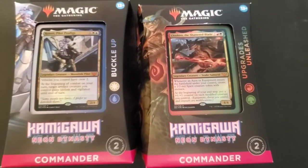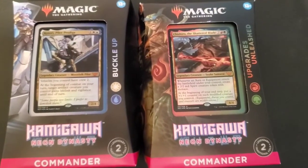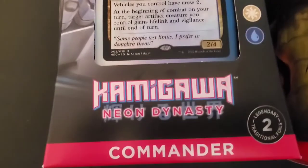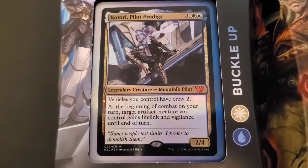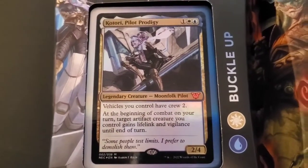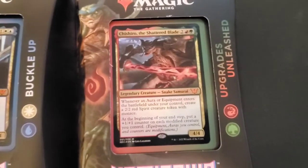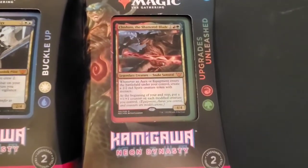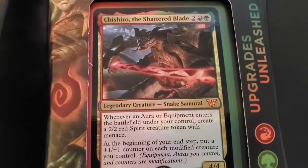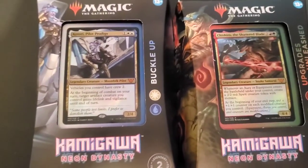Hi there, this is Thomas Eugene Shustler III, and today we are going to play a Commander game with the new Kamigawa Neon Dynasty Commander decks. My brother and I — I'll be playing the Buckle Up Commander deck, which is focused on vehicles, and my brother is going to be playing the Upgrades Unleashed Commander deck, which is focused on modifying your creatures. We'll get them sleeved and then we'll get the game underway.